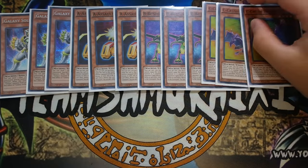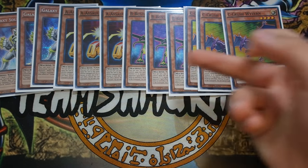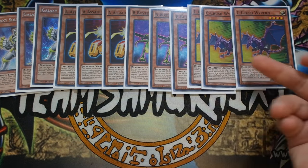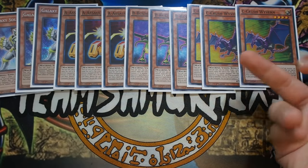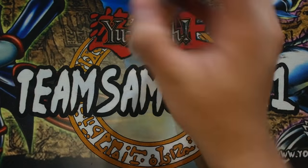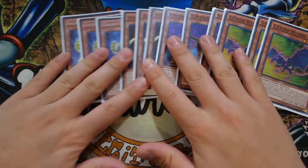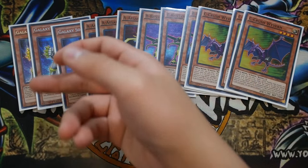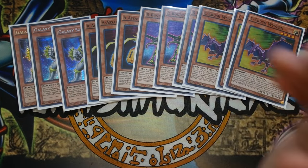Last but not least, triple C - Xyz Soul. While equipped, it makes the monster trap-immune, so you have trap immunity, spell immunity, and monster effect immunity across A, B, and C. When Xyz Soul is sent from the field to the graveyard you get to special summon a union monster from your hand. All three union monsters have graveyard effects. The great synergy with Galaxy Soldier is that to summon ABC Dragon Buster, A, B, and C need to be on the field or in the graveyard - and when you're pitching them for Galaxy Soldier, they're going to the grave anyway, so you can easily summon ABC Dragon Buster.